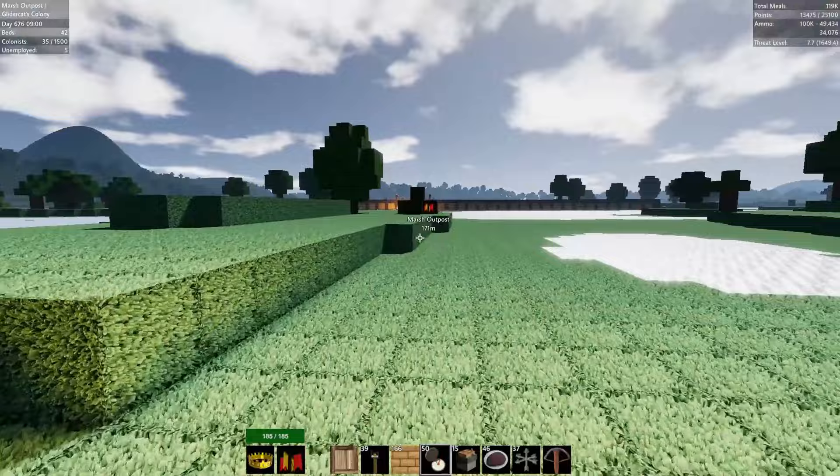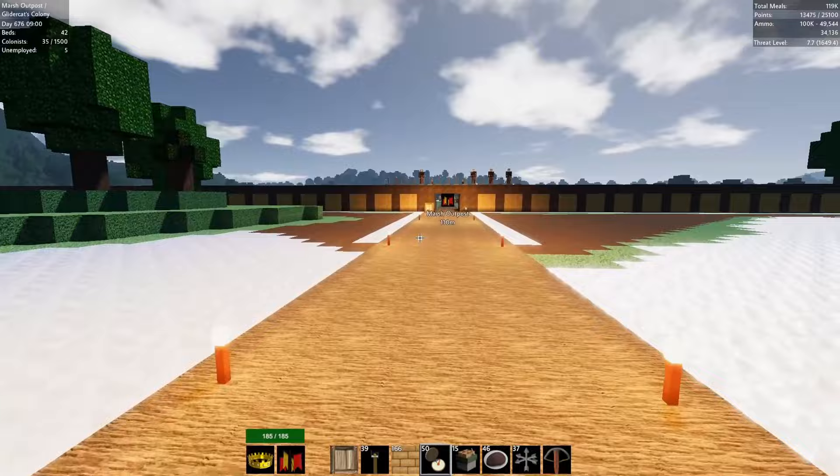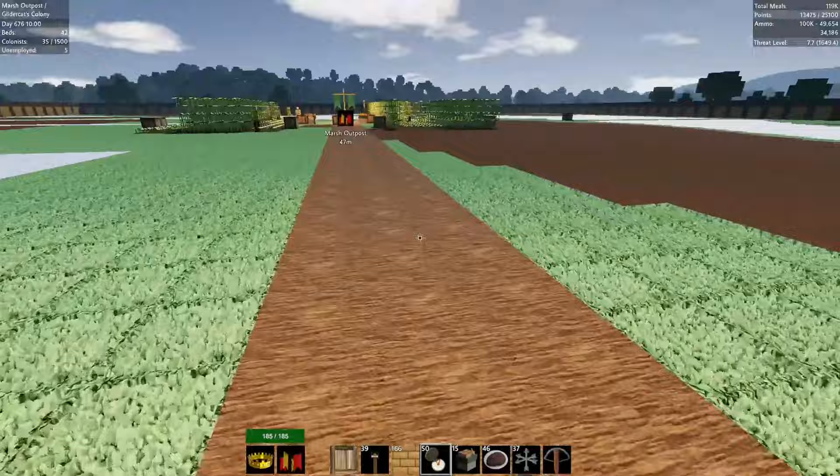Mostly looking at that bottom number — the 3,390 and 86. That's our crossbow ammo, that's the one I'm most concerned about. Not far to the outpost. My guards are kind of lopsided — I never did fix our guards. We need to figure out how we can dig down.